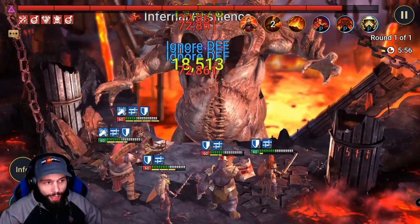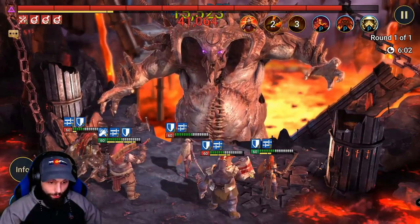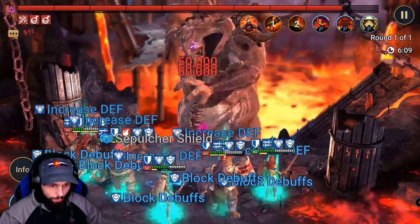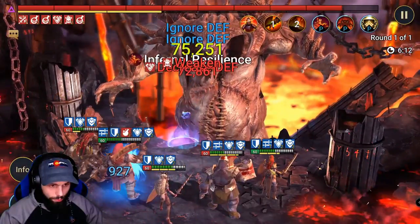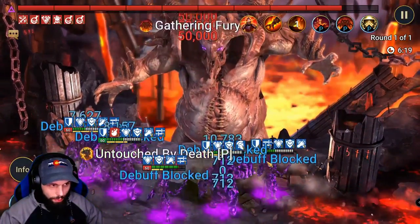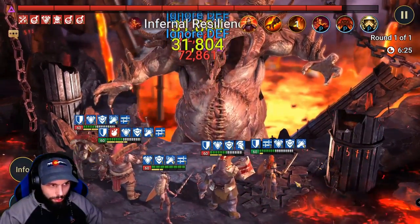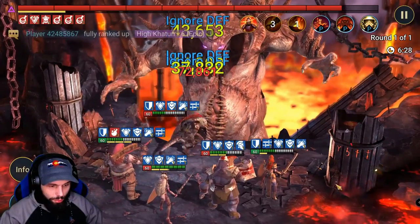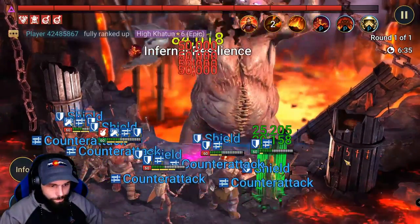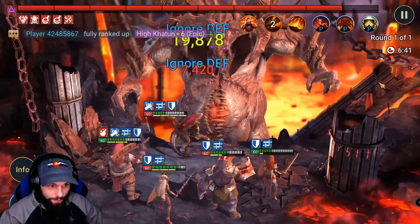As long as she keeps landing decrease attack, this works perfectly. If she misses it, we're in big trouble. Let's see if we can land that attack down on this next turn — it's going to be very important. She missed it, but we still lived. If this happens a little bit later in the fight, you will die early.